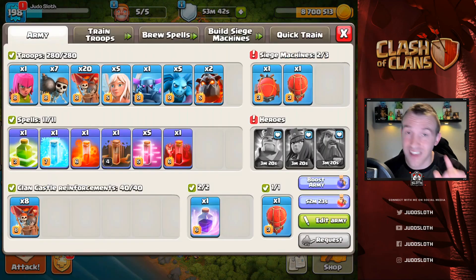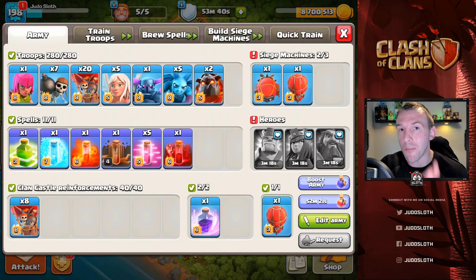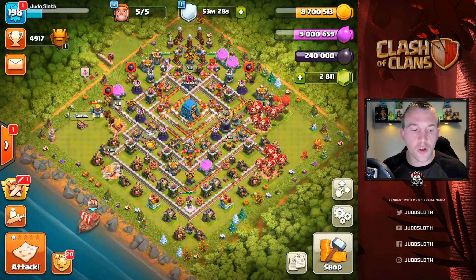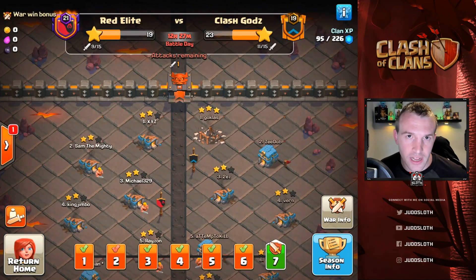So we are going to have to do some attacks in order to get ourselves back up to the top division. You did see that yesterday we used the Queen Charge into Lava Loon in the clan war leagues, and I figured why don't we continue to practice that strategy, show it to you guys so that you can hopefully learn a thing or two and I get to continue practicing.